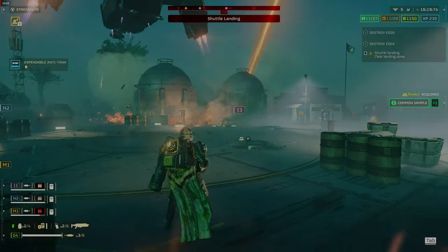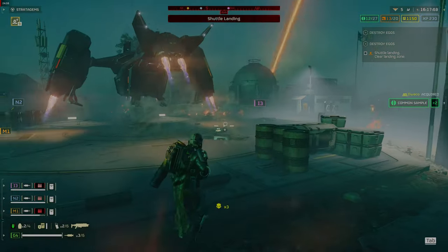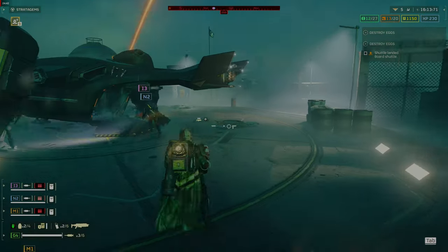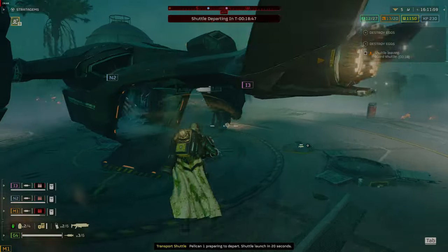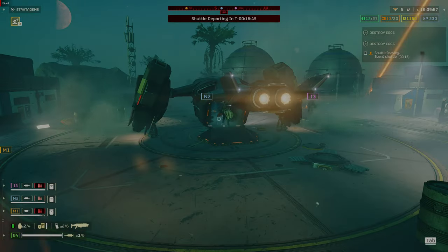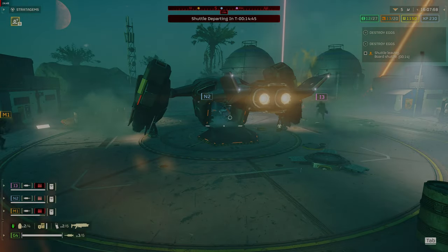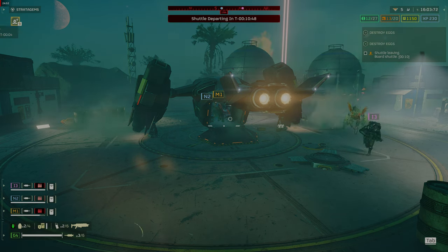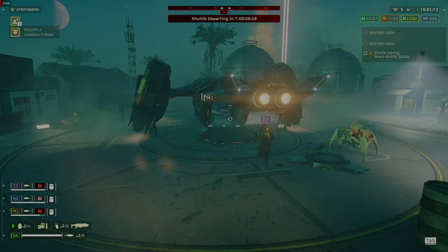If you are running out of time before your destroyers leave orbit, call in everything you can so you have resources to deal with the hordes at extract. You can see multiple Bile Titans and Chargers, so setting up a defensive perimeter is important. If you lose the perimeter, drop an area clearing stratagem on the extract.